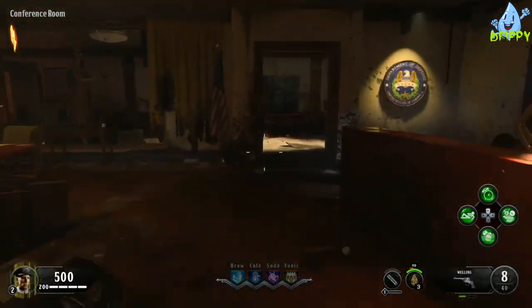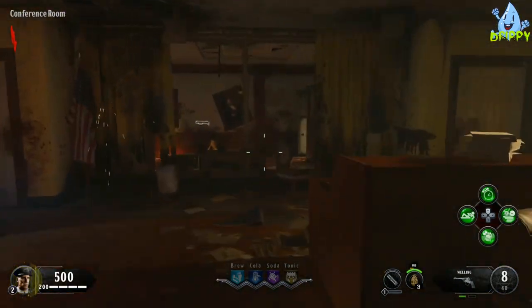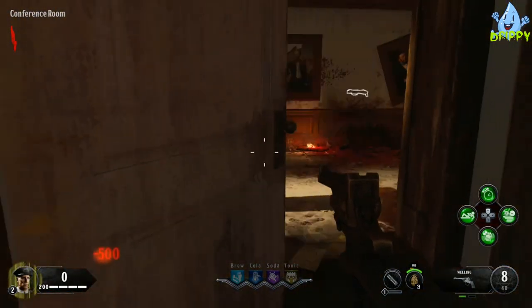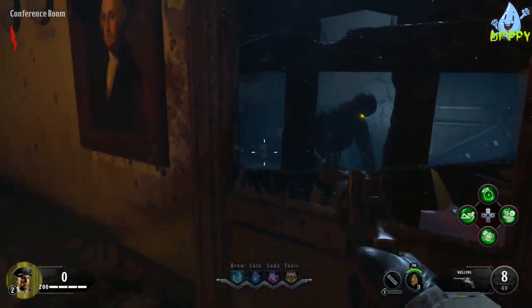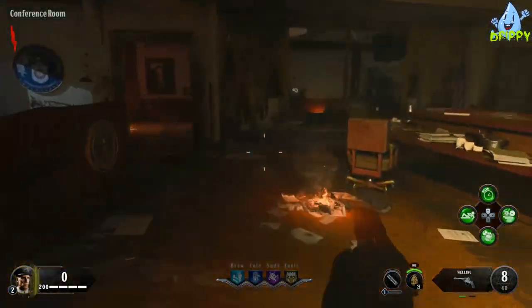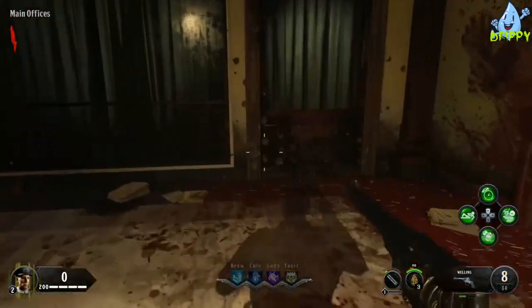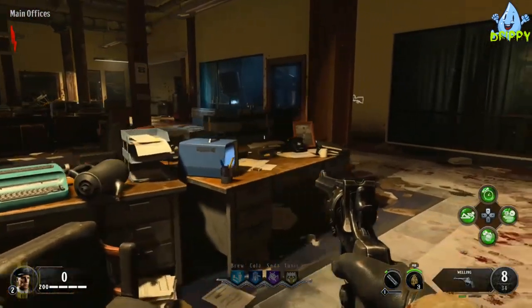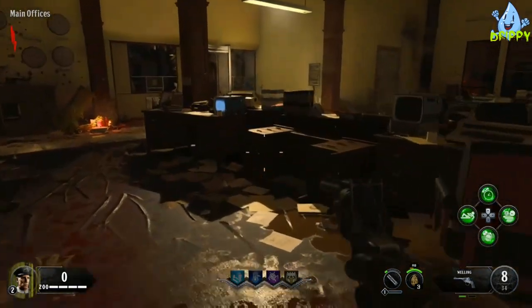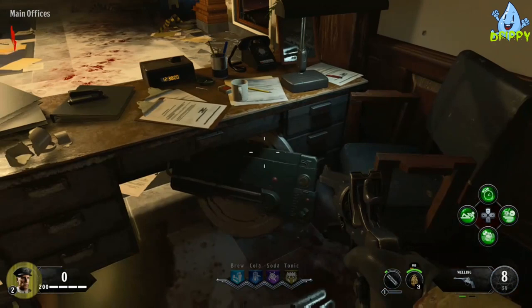First thing is buy the door to the deserted hallway — this will cost you 500 points. After that, save up another 500 points and buy the door to the main officers. What you really don't want to do is kill all the zombies, because that will move us to round two and we want to stay on round one. Once you've got 500, buy the door to the main officers and interact with the door in the far right-hand corner to start knocking and talking to the voice on the other side. Also look around the room for the first part to the pack-a-punch machine — I found mine underneath a desk. Pick that up and continue knocking on the door.